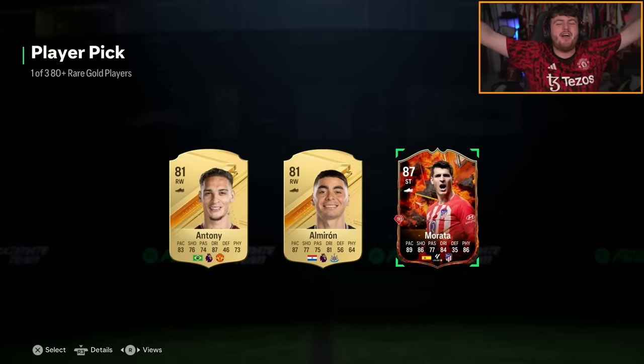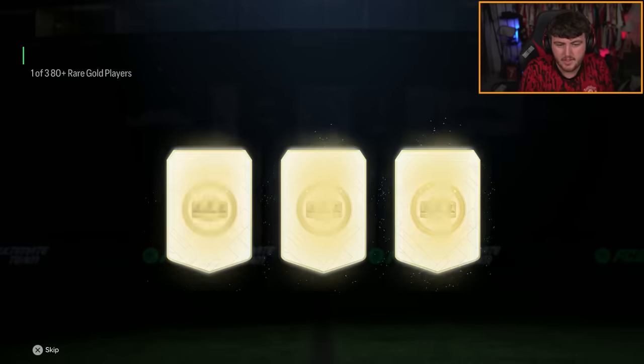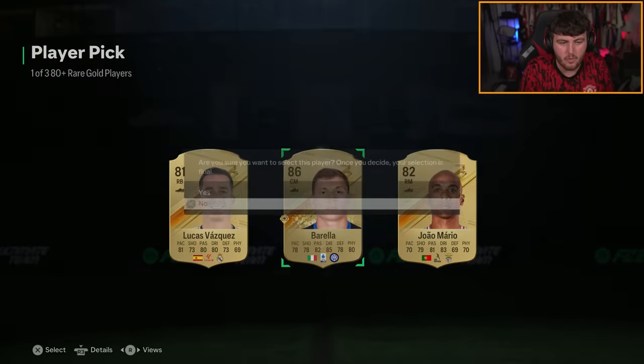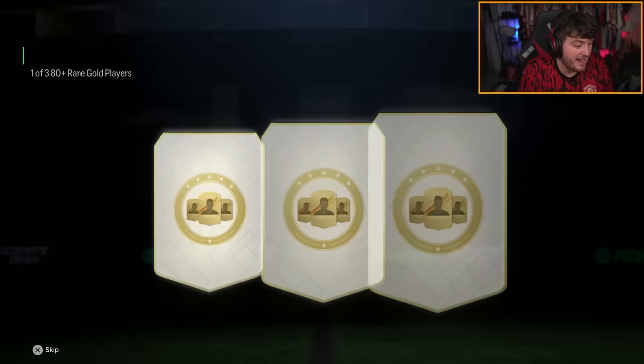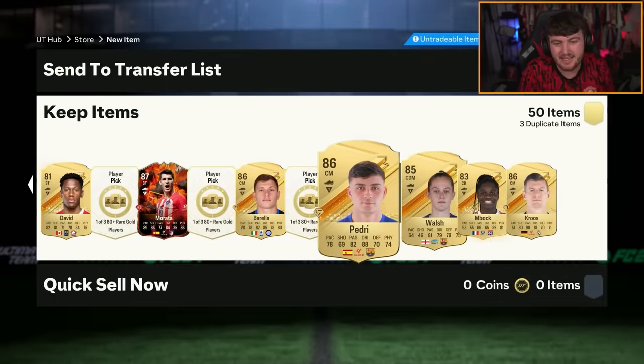Let's go! We get our first Versus card. We got ourselves Fire Morata. Four star skills, four star weak foot for a six-foot-three. If he just had a bit more agility and balance, this card would actually look really, really good. Being six-foot-three with 99 jumping, 96 heading accuracy — maybe he's just a powerhouse. He probably wouldn't be bad. That's solid. I love that card design. So you can tell a little bit by the card pushing out of the top. I'm happy with that — it's a good start. The first set has been really, really good. Long may it continue, EA.